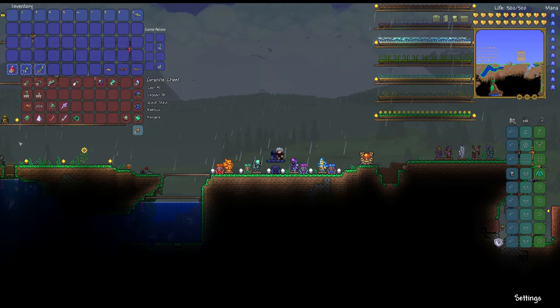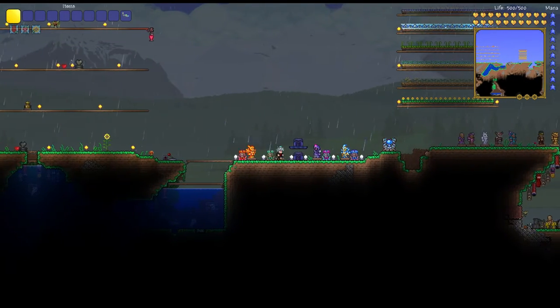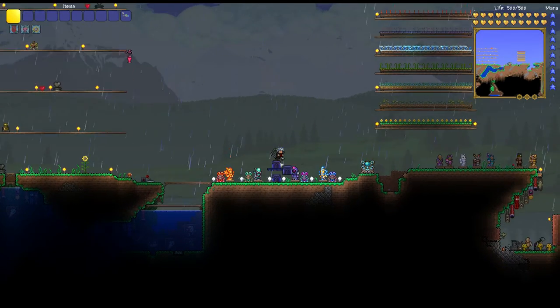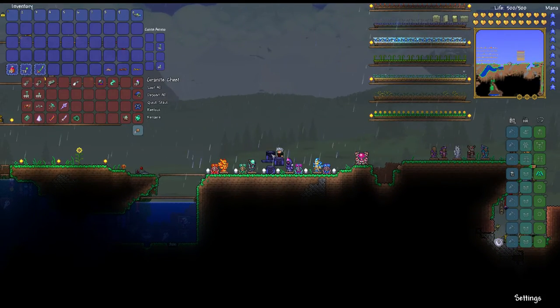First and foremost, he drops Luminite, which is used in basically all of the stuff you see here — all the armor sets, all of the tools, the wings. All that stuff uses Luminite. He drops 70 to 90 when he dies, so in order to get all this stuff, you're going to have to fight him a lot. I fought him a lot of times, along with Sacred Survival helping me, because when you're doing Expert Mode, each of you get a treasure bag, and each treasure bag comes with Luminite and weapons and loot.